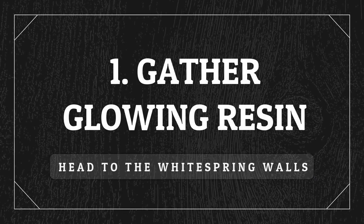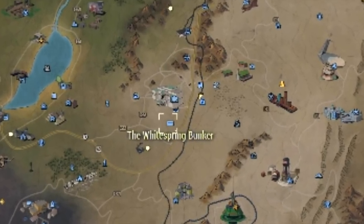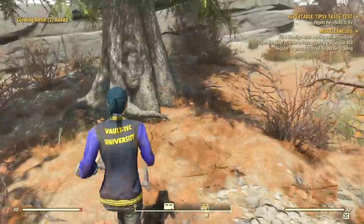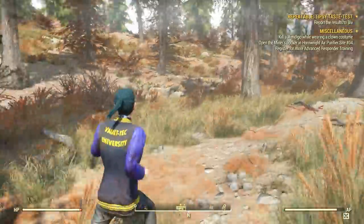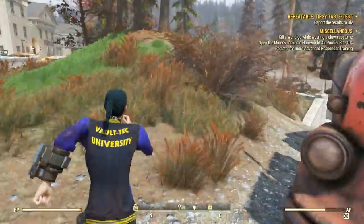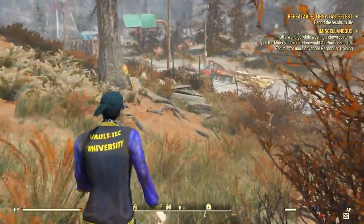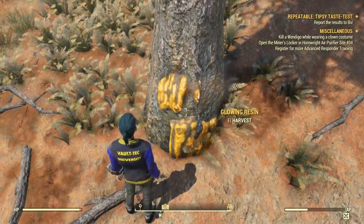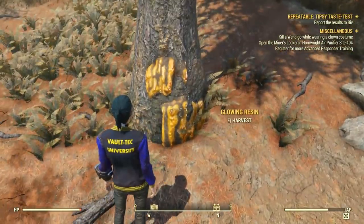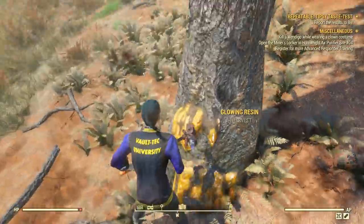Let's start with the resin. Around the White Spring you can find a decent amount of glowing resin. You can teleport to the White Spring Bunker and around the White Spring walls, check the trees — you will often find resin on them. Make sure to check both sides of the trees because sometimes they're on the opposite side and you might miss it.